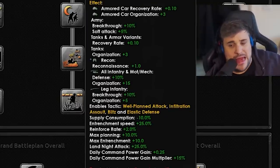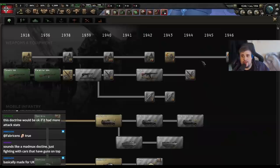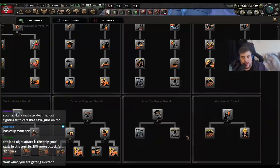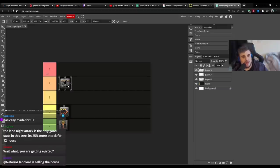Probably the biggest highlight of the grand battle plan path — other than the plus 10 entrenchment for the entire army — is the plus 25% extra land attack at night. From testing this is probably one of the best bonuses in the entire game. It tends to be an attack drop at nighttime, so maintaining that firepower and damage at night is a big deal. If you stack infiltration path with night vision 1 and night vision 2, you do the same damage in day and night in both occasions. I am going to give the grand battle plan infiltration path an A tier.